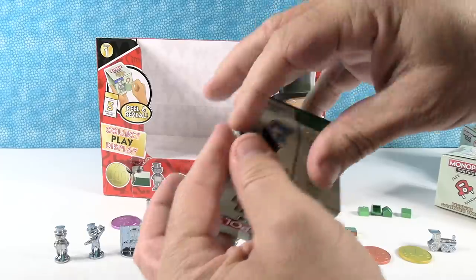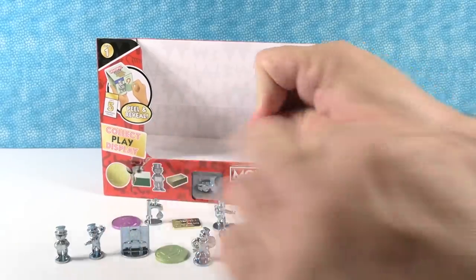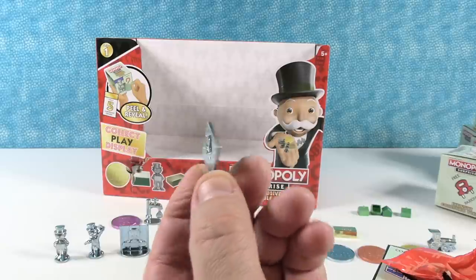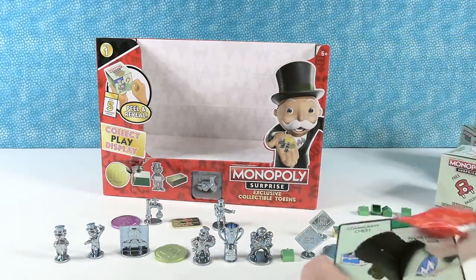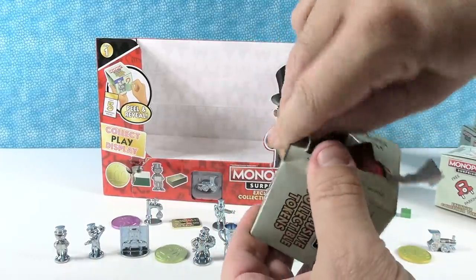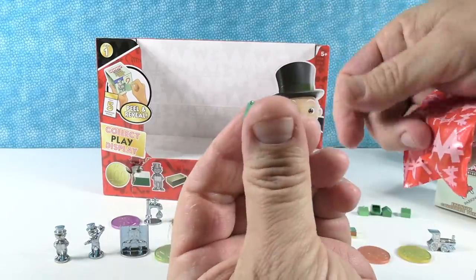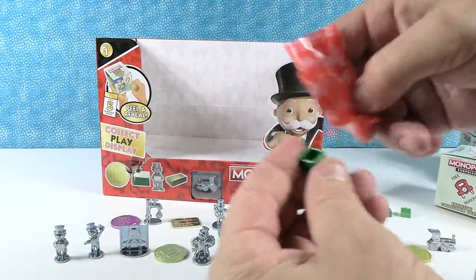Free parking cutout. Let's see what you get — this is the plaque of the jail square on the Monopoly board: in jail, just visiting. Awesome. And then two tokens here — looks like houses. I think I have another house too. Two houses.